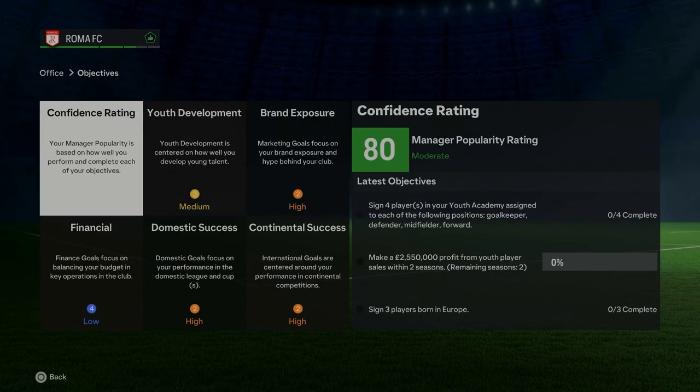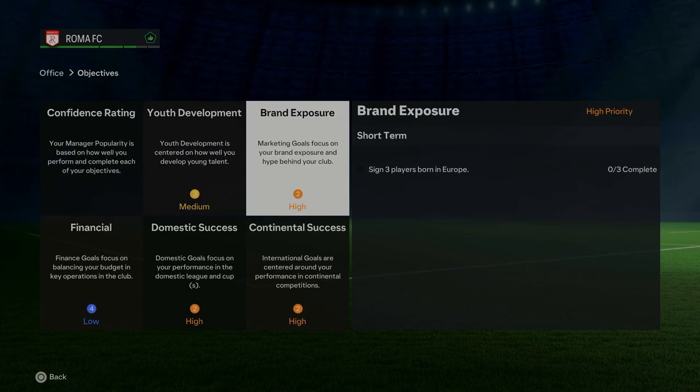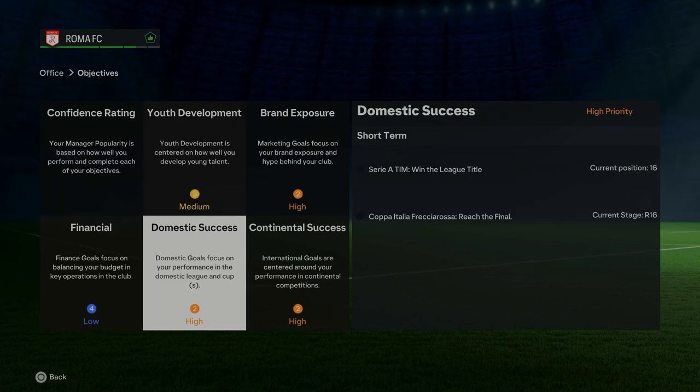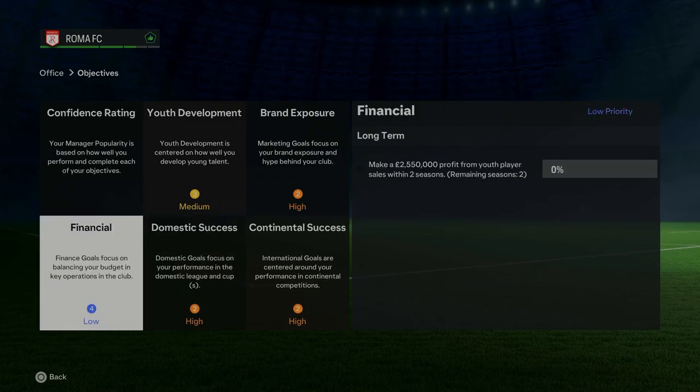Looking at the objectives - there's a confidence rating which might be new. I need to sign four players in the youth academy: a goalkeeper, defender, midfielder, and forward - that's fairly standard, though I'm not going to sign them just for the sake of it. There's also brand exposure, signing three players born in Europe, and the big ones: win the Europa League, win Serie A, and reach the final of the cup. They're not asking too much of us, are they!